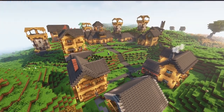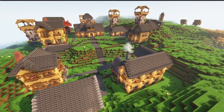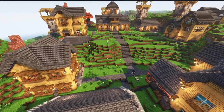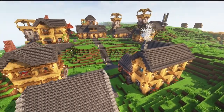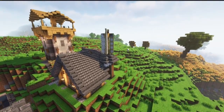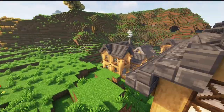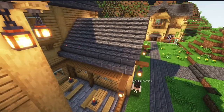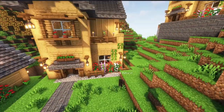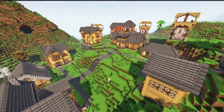We start with the classic Create style. If you want to vote for this style, hit the one on Discord — the Discord link is in the description. This style used Create and Supplementaries and a few other decoration mods to enhance the MineColonies classic style with Create contraptions. We have things like working windmills and other working Create contraptions inside the buildings that interact with the colony, plus decorative blocks from Supplementaries for extra detail. If this is your style, hit number one for MineColonies Classic Create.